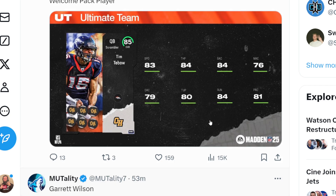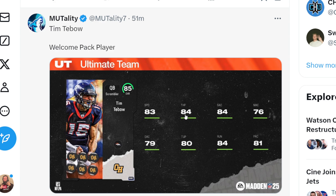Here's our free welcome pack — Tim Tebow, fully maxed out. 85 overall with 83 speed, 84 throw power, 84 throw short, 76 throw middle, 79 throw deep, 80 throw to pressure, 84 throw in the run, and 81 play action.